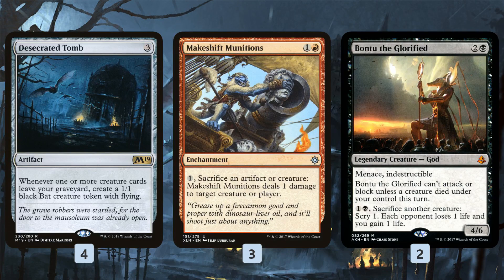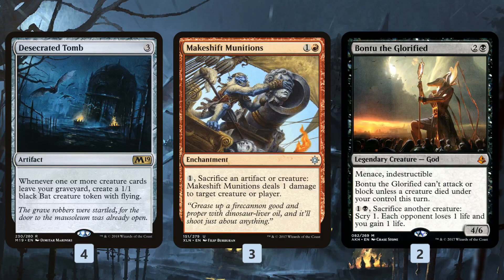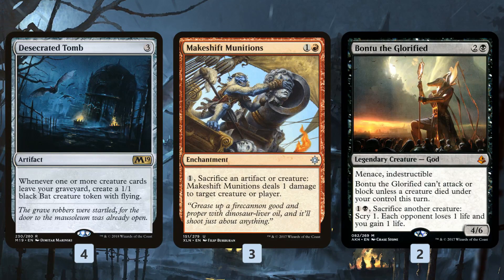Makeshift Munitions is one of our most powerful sacrifice outlets. For 2 mana you get an enchantment — pay 1 and sacrifice an artifact or creature to deal 1 damage to a creature or player. We can sacrifice creatures to get them in the graveyard, and if we can get those creatures back out of the graveyard we can sacrifice them again, getting bats along the way which we can then also sacrifice. In theory, we can aristocrats-burn our opponent out of the game just by sacking creatures again and again.